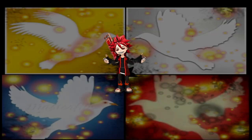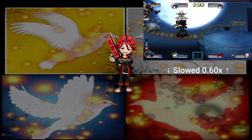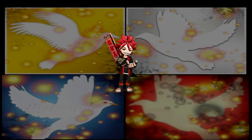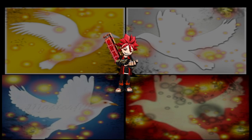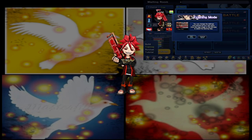The infamous invincibility frames, aka iframes. They are frames that some scrolls, exos, and/or movements have. They're pretty self-explanatory, but the tougher part is finding what gives these frames. We will talk more about what scrolls give these iframes, but figuring this out can be done in training mode.